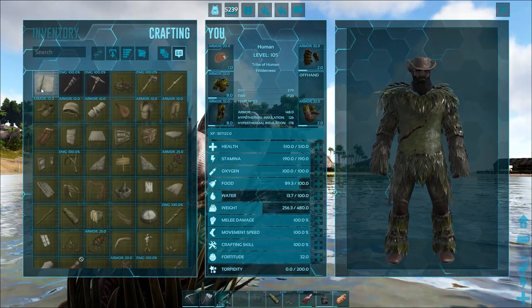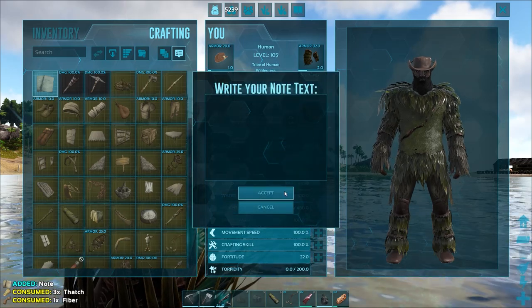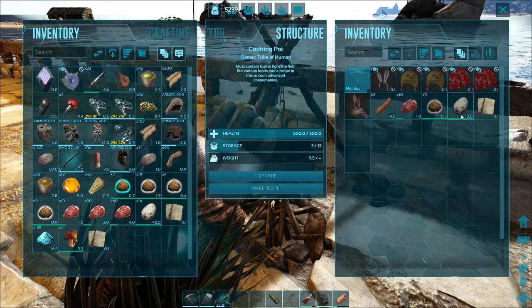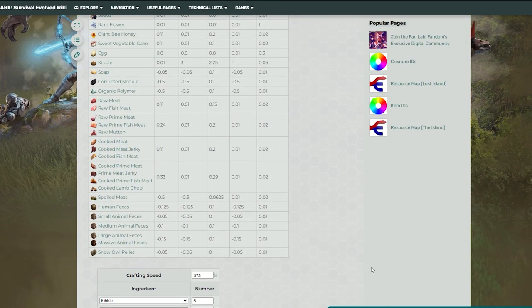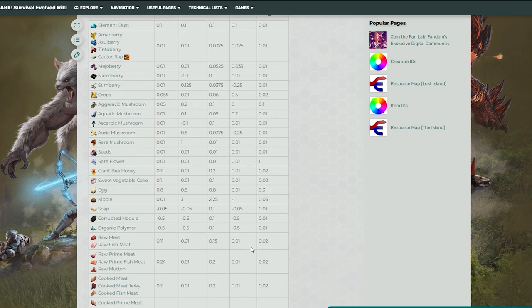Custom food recipes are a great way to regenerate health and stamina in ARK Survival Evolved. Survivors can make a note at level one, and placing a blank note in a cooking pot along with the ingredients you wish to use is all you need to do to make your own custom recipes. I'm going to leave a pinned comment below this video with a link to the custom recipe calculator, which is a great help working out the best recipes to make.